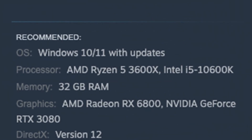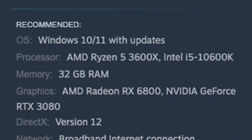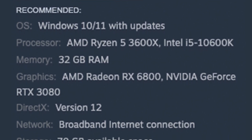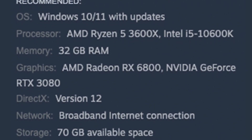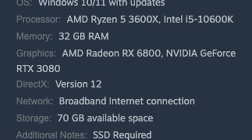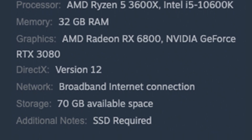As for the recommended specs on Steam, they mention Windows 10 or Windows 11 with updates. For processor, they recommend AMD Ryzen 5 3600X or the Intel i5-10600. Memory is at 32GB of RAM, which is huge. The graphics card recommendation is an AMD Radeon RX 6800 or an NVIDIA GeForce RTX 3080, which is really hefty. We have DirectX version 12, 70GB of available storage, and a solid state drive is required.